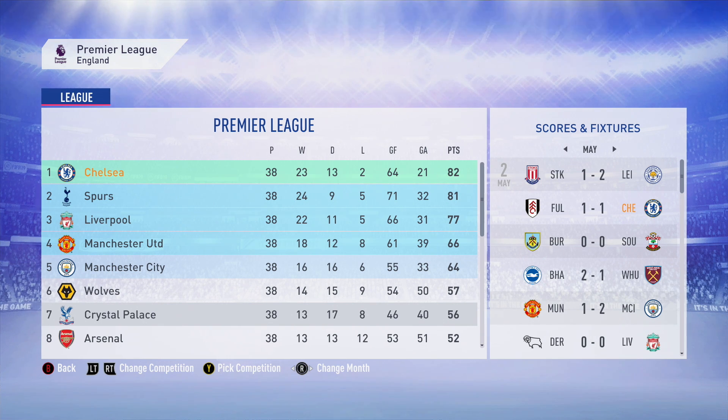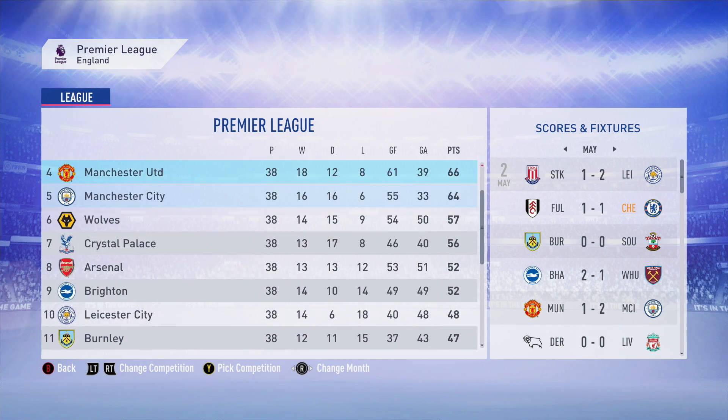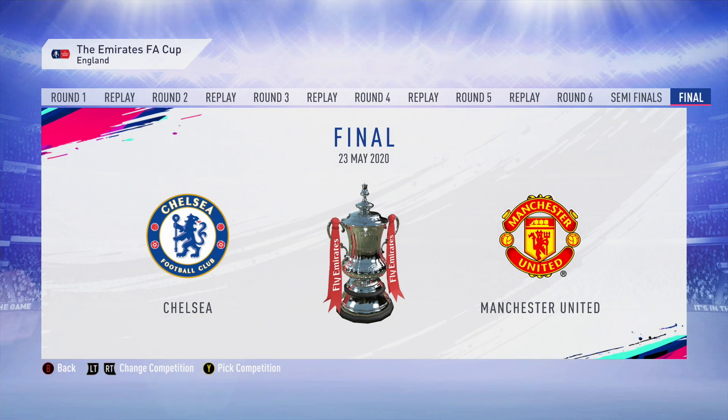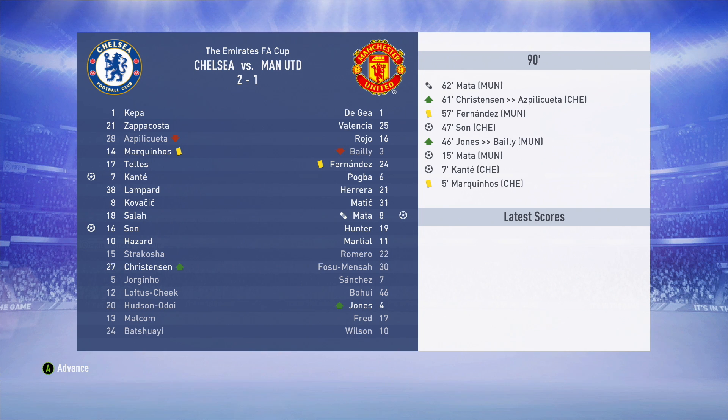We end the season as the best defensive side - we've completed yet another objective. Spurs, Liverpool and Manchester United in the top four with City missing out. Insanely enough, we are still on for the treble this season - we've won the Premier League already. In the FA Cup final against Man United, it's a 2-1 win for Chelsea as Heung-Min Son scores and gives Chelsea the FA Cup. The team we've built right now is genuinely unbelievable.